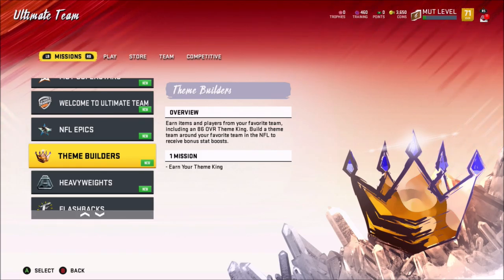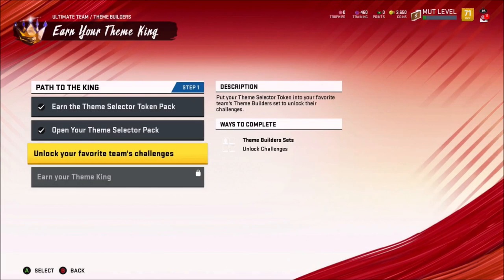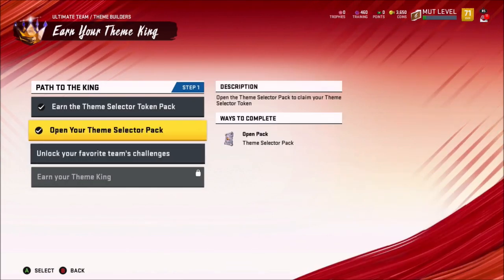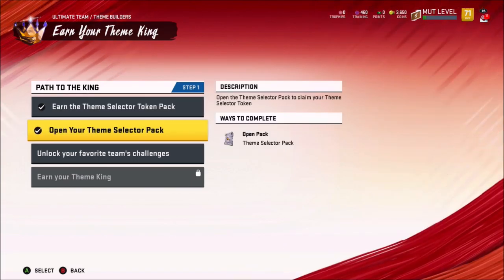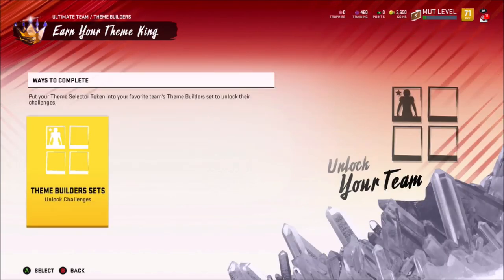We're doing the theme builder. We're going to earn our theme king. So we're going to pick a team for our theme king, Jones. I'm 50% — I got a theme token. Remember that. Earn our token. Open your team pack. We did that. Unlock your favorite team's challenges. What team do you like? I think I'm going to take the Browns.